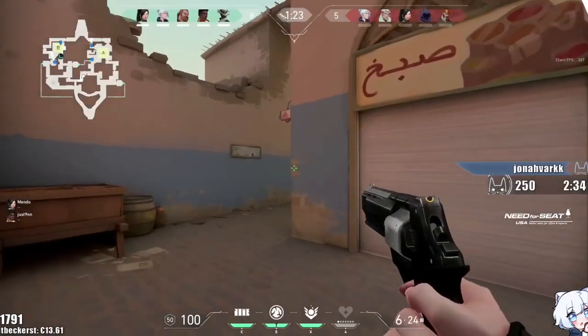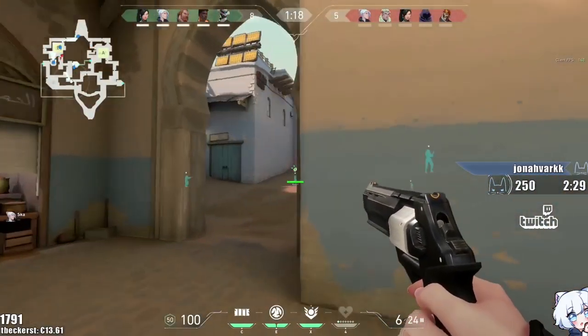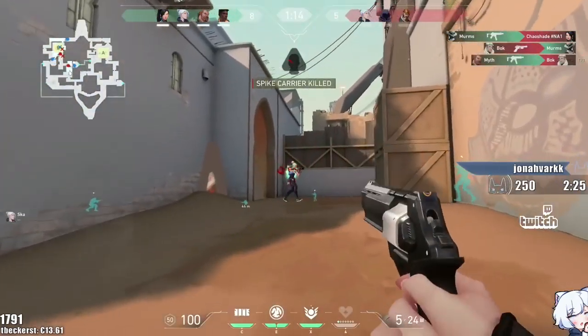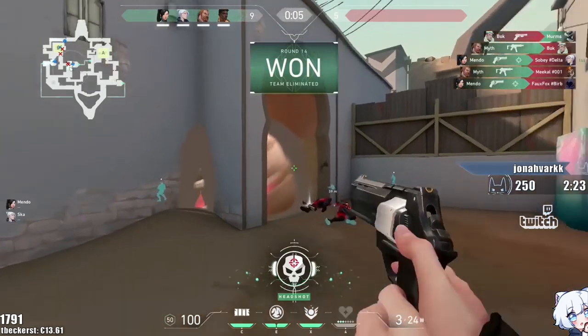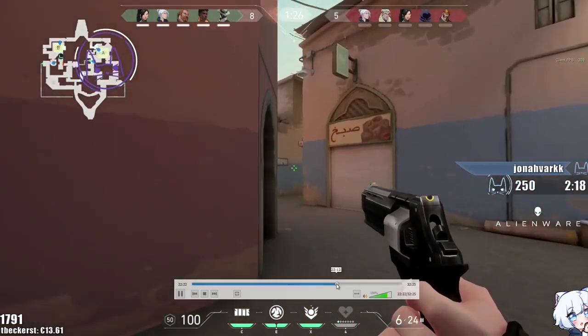Take port and wait for me to flank. So the port is super loud — he took the port to bait and then I'm pushing from the other side. So if they're holding him, I can flank. See, they were looking at him, they ran out. That was my call: take port so I can flank.